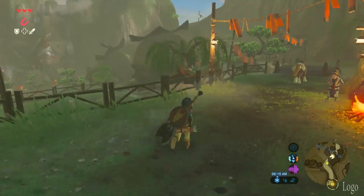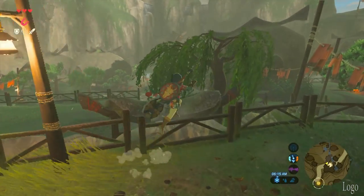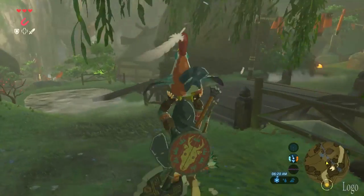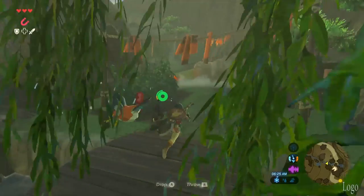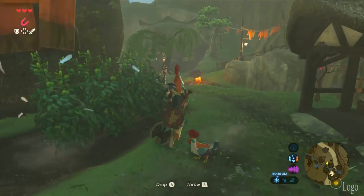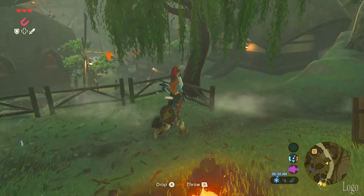Start near the entrance of the village and you can see the first one right over the fence — he's up on the little roof. Grab him and run him back to the pen. Be careful when you go over the bridge; you know, why risk it? They get pissed when you hit them, so don't bother. Also, you can't run with them, which is a bummer.